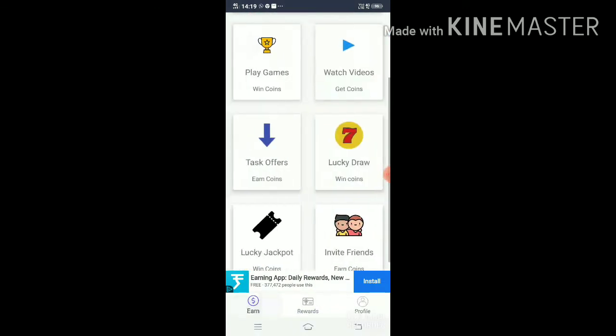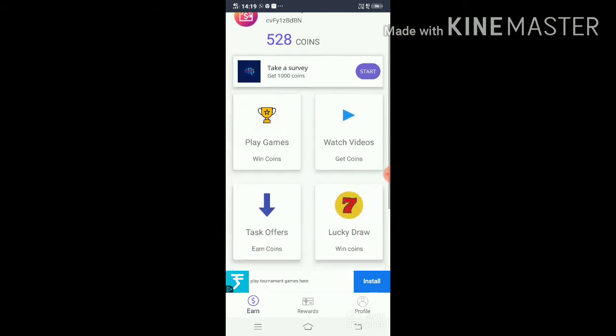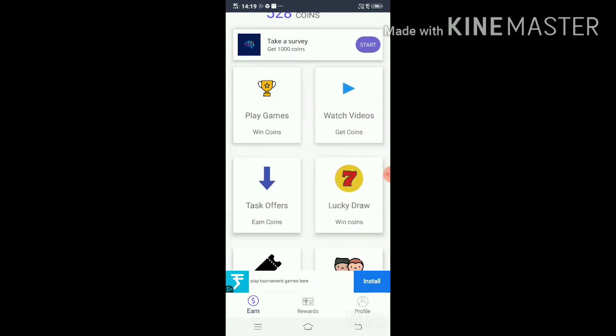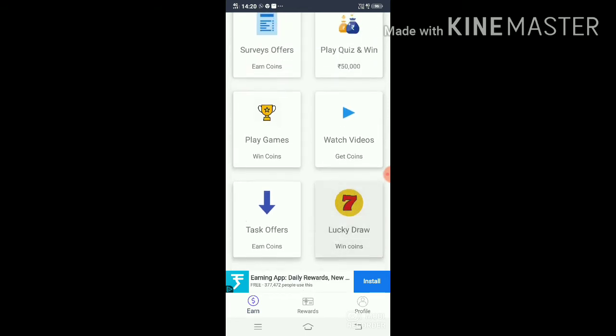To get coins, you should play tasks, play quizzes, play games, watch videos, complete task offers, do lucky draws, jackpots, and invite friends. When you invite one friend, you can get 100 coins.